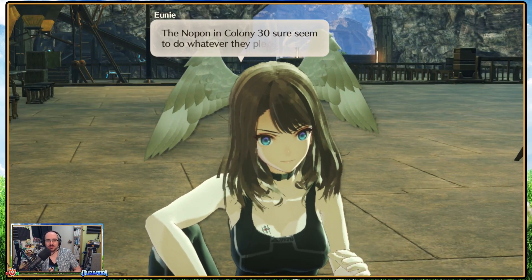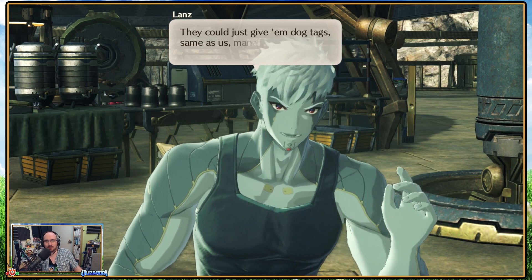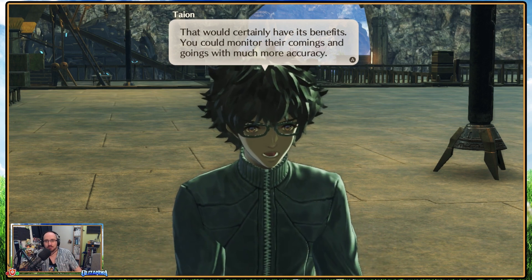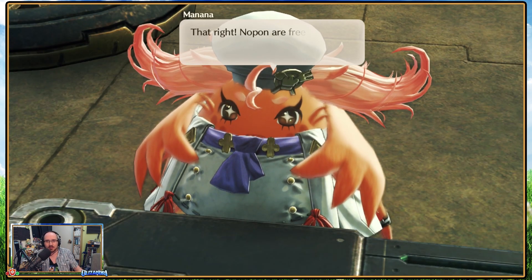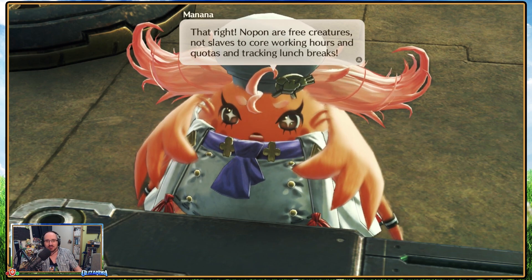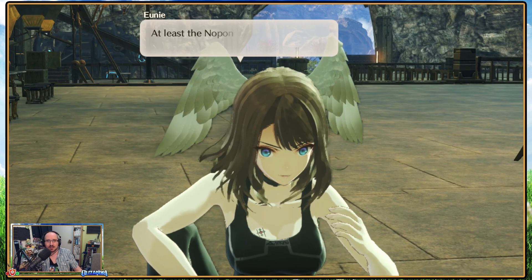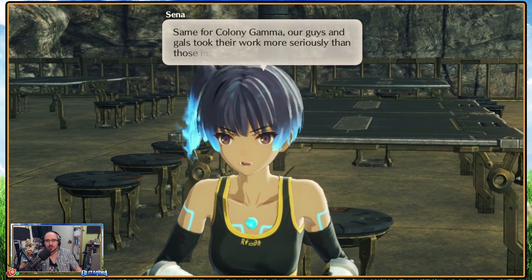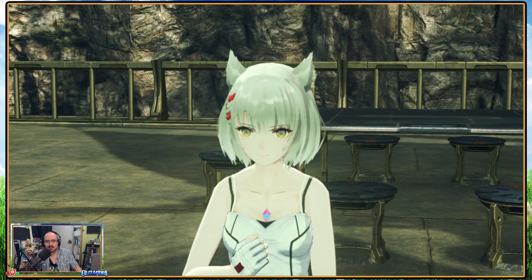Let's discuss the Free Nop-on. The Nop-on of Colony 30 sure seem to do whatever they please — taking five after working five, snoozing mid-shift, or just plain wandering off. They could give them dog tags to manage their time. That would certainly have its benefits — monitor their comings and goings with much more accuracy. Friends must be joking — that would evaporate all motivation. Nop-on are free creatures, not slaves to core working hours and quotas. At least the Nop-on of Colony 9 all seem pretty serious about their work, same for Colony Gamma. I think it's Valdi's fault then.